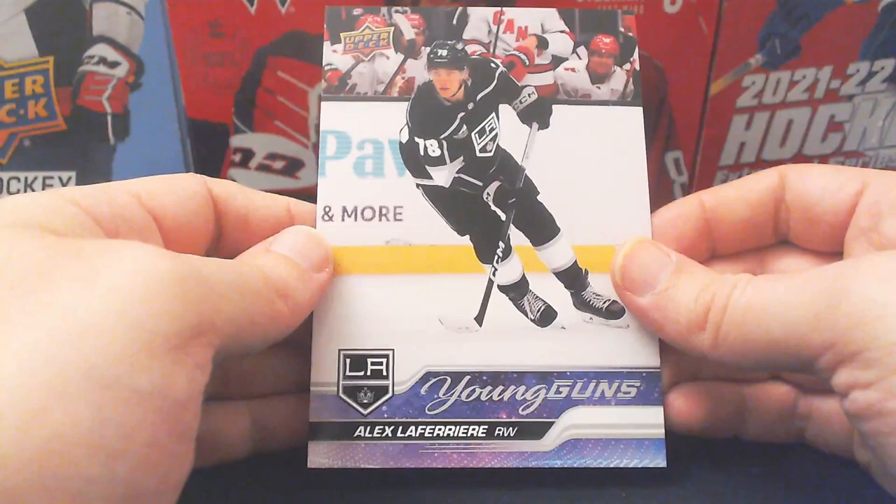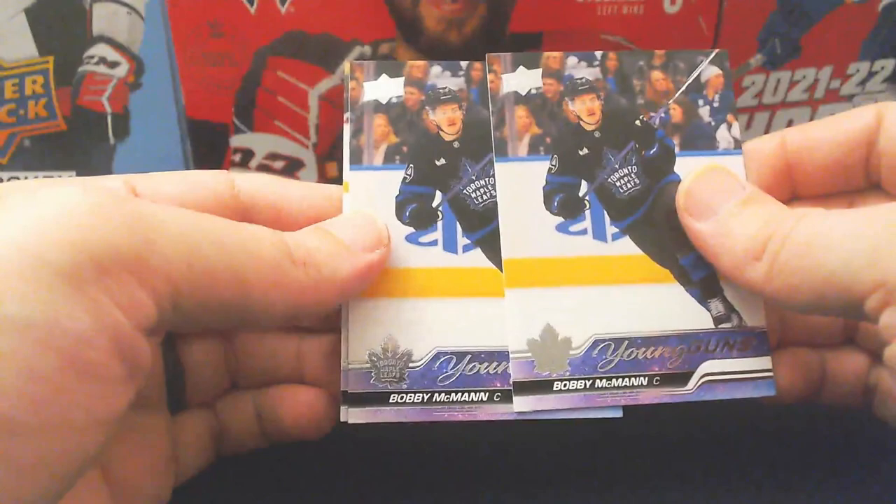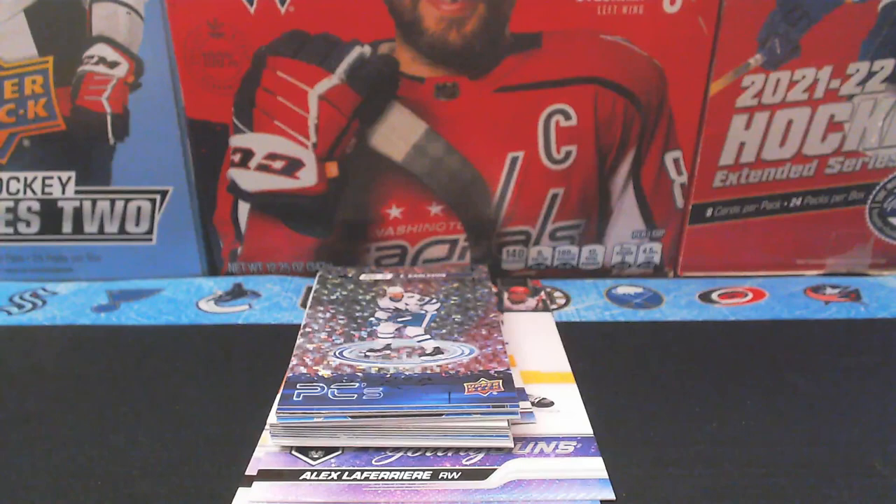For our oversized young guns, we got John Beecher of the Boston Bruins and Alex Lafriere of the LA Kings. We pulled three standard young guns between the two boxes: two Bobby McMahon young guns for the Toronto Maple Leafs and a Michael Piette out of the Columbus Blue Jackets. Nothing too spectacular overall. I do have a couple of mega boxes coming in the mail, so stay tuned. Hope you enjoyed today's session — please hit like and subscribe and leave your comments below. Take care everyone!